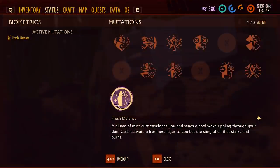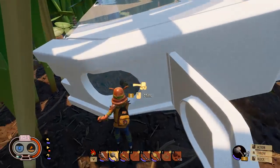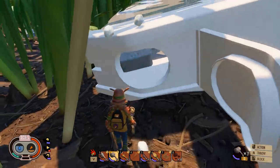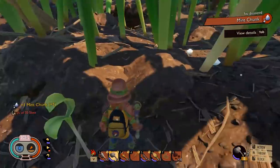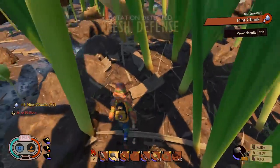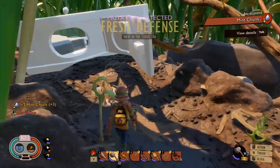The next mutation is Fresh Defense, which increases your defense against Stinkbug Spray and Bombardier Acid. There may also be some crossover when operating in the Haze Biome. Unlocking Fresh Defense is pretty straightforward — all you need to do is pick up a Mint Chunk. Mint should now respawn after a few days in the game, so just be patient if you've already harvested all your available resources.